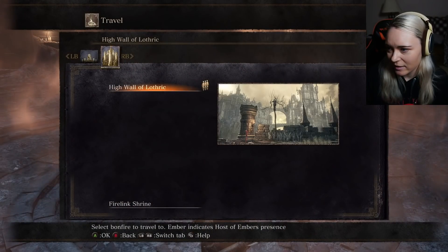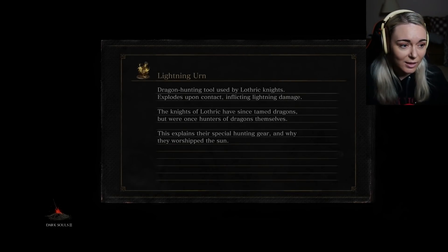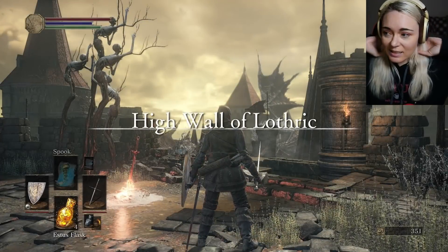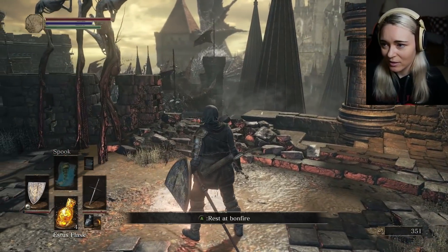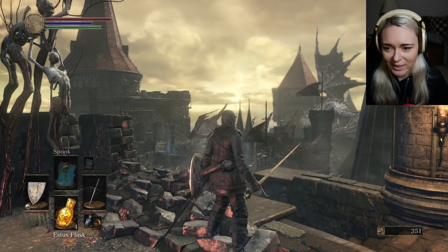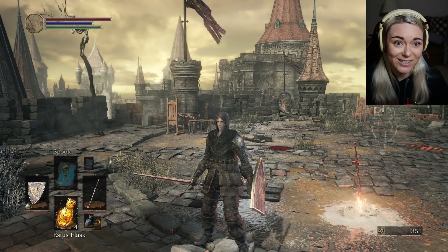Let's go back to the High Wall of Lothric. I think we're gonna call it for this episode. I am going to continue exploring beyond the dragon — I'm guessing that's going to be my next boss fight. Look how he's posing with his wing in the air. Really scary. Just reminds me of the dragon from Dark Souls 1, but even scarier and bigger and creepier.